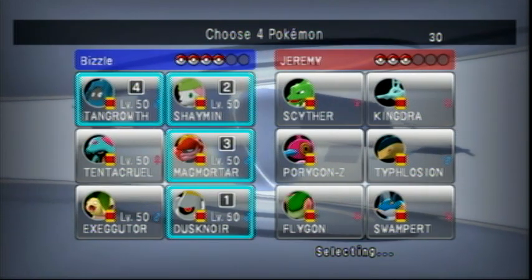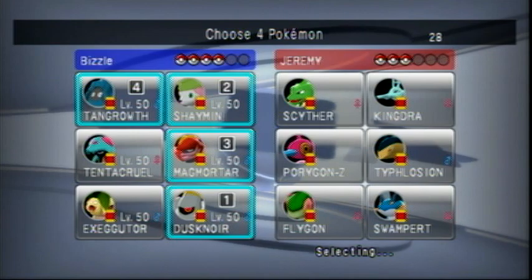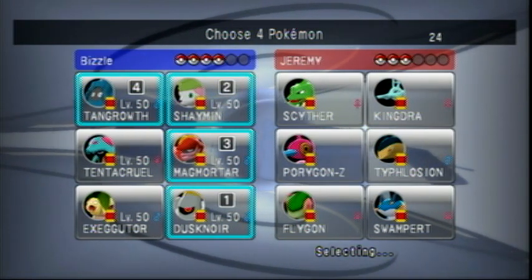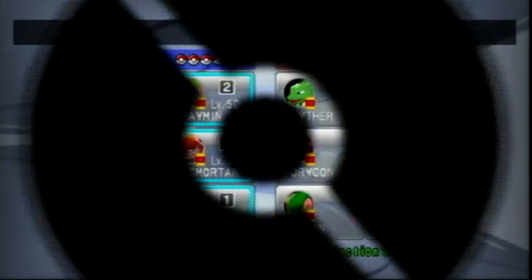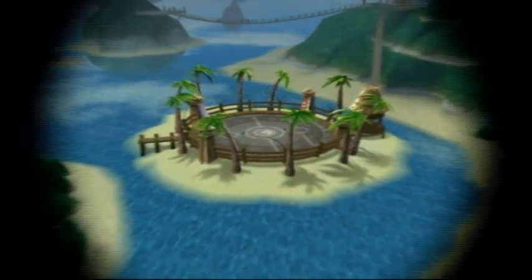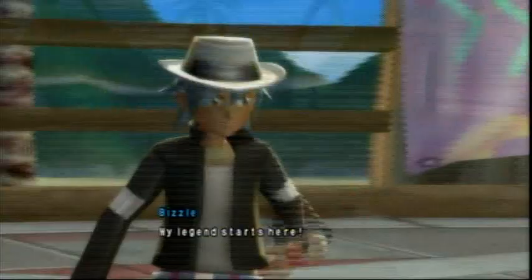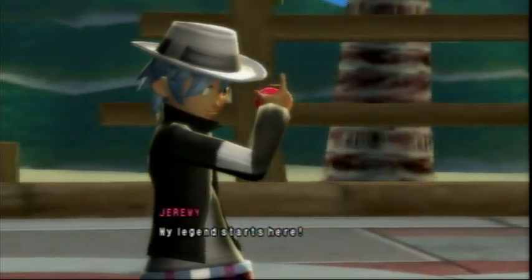Exeggutor and Tentacruel aren't actually on the team — they were just fillers for now. I have two other guys: one is super awesome, the other is also super awesome. It's Hitmontop and Rapidash, and they're both going to be featured in the next couple battles with this team. I'll have them done by then, but I really wanted to try this out and see how it worked.